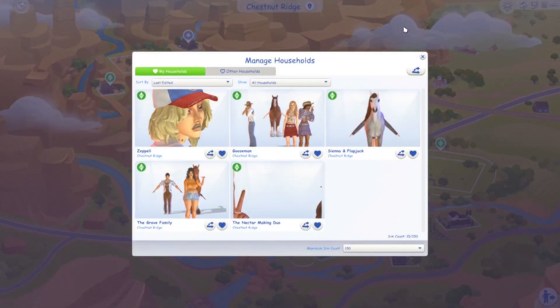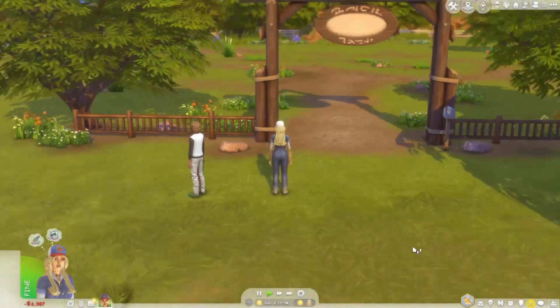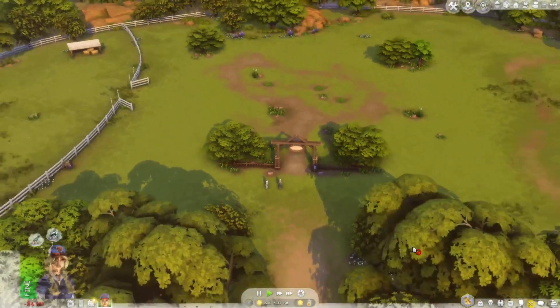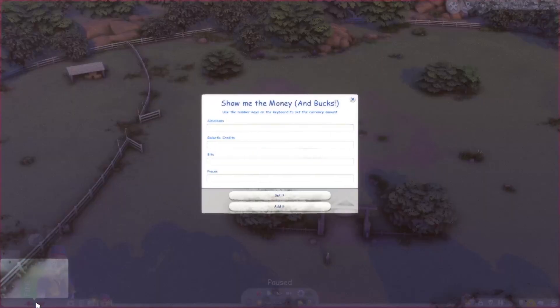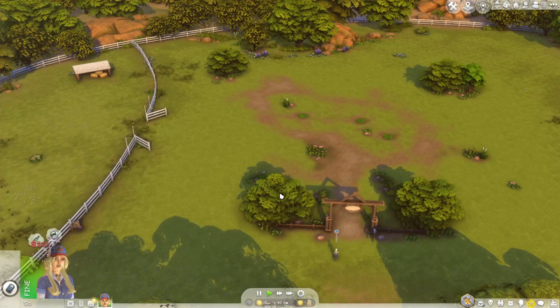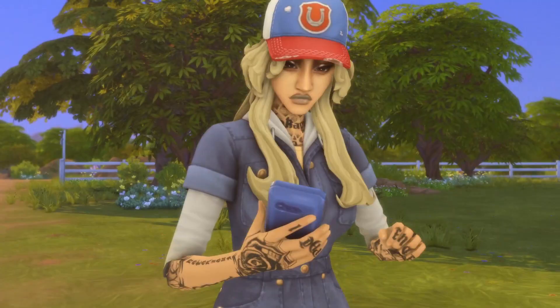I placed some townies — some I made myself, others are by Rotten Girls. We're gonna harvest some stuff, maybe look around and meet some sims. This is the lot — it's pretty big and cute. Our money is set to zero, so let the adventures begin.